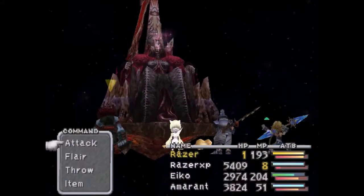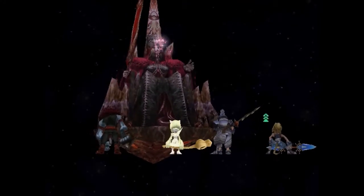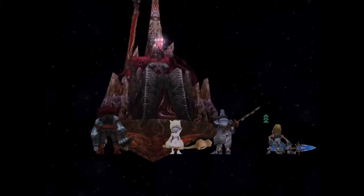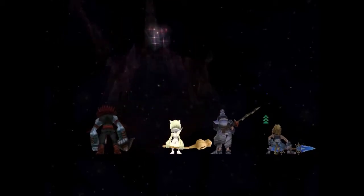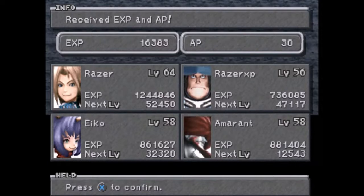Judgment Sword will reduce one party member's HP to one, so if he uses Judgment Sword, just Curaga that party member or use an Elixir on them. That was Hades — a very easy fight, as long as you have Body Temp and all the status-absorbing abilities like Anti-Body, Clear Headed, and Bright Eyes. He didn't even use Curse that time. As you can see, 16,000 EXP — as long as you have Level Up equipped, you get increased EXP.